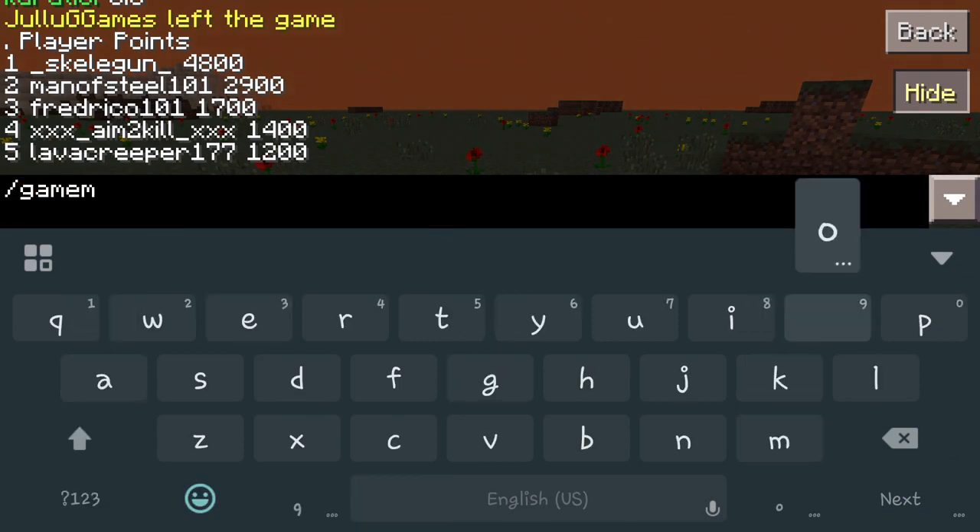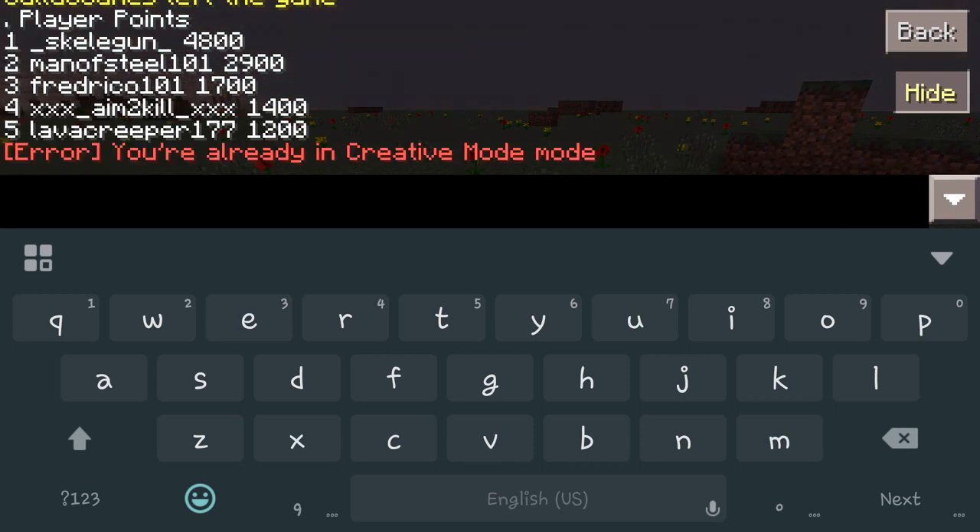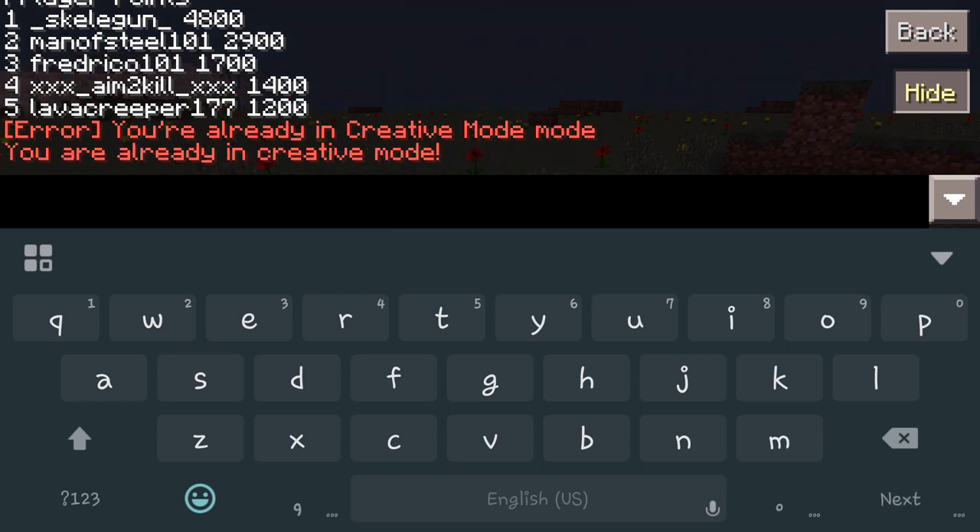So before, we used to have to type 'gamemode' and then put in which one we were going to — so 'creative', for example. What this plugin does now is let us shorten these commands so it doesn't take as much. All you want to do for creative is type GMC, which stands for game mode creative, and hit enter.